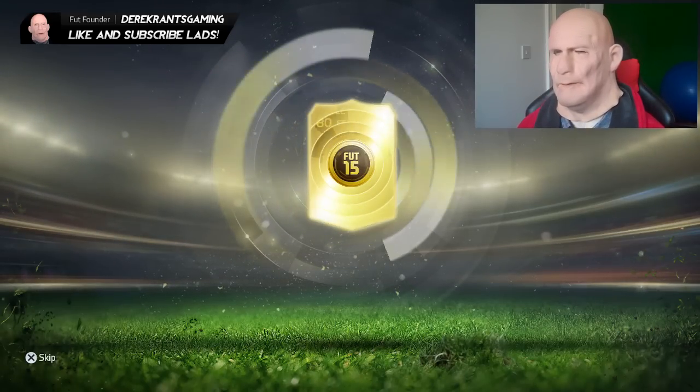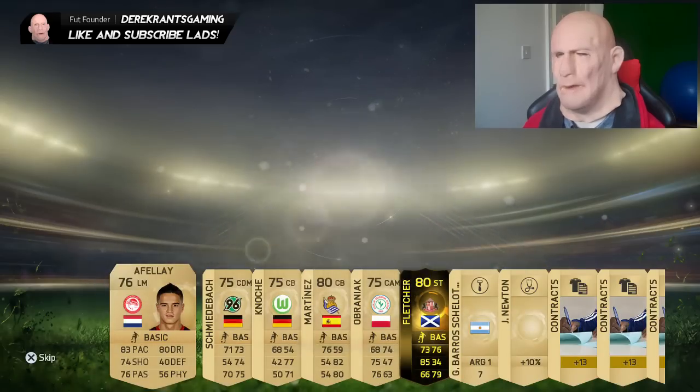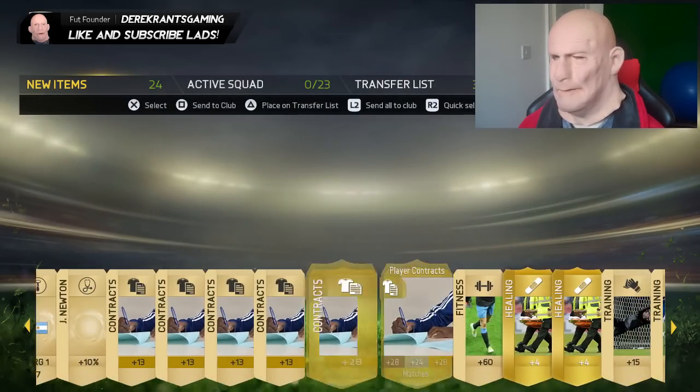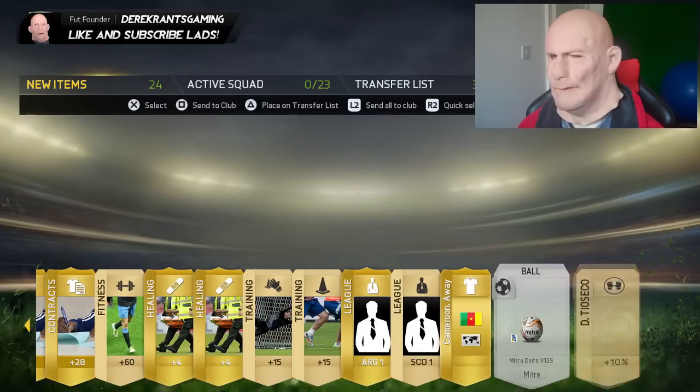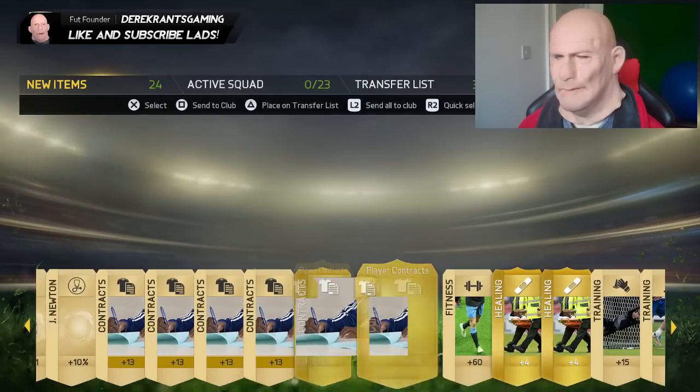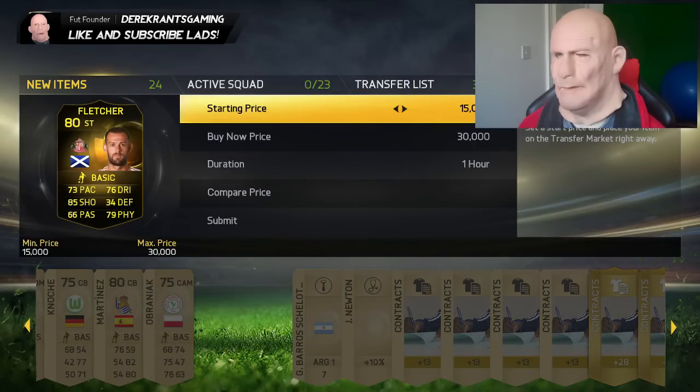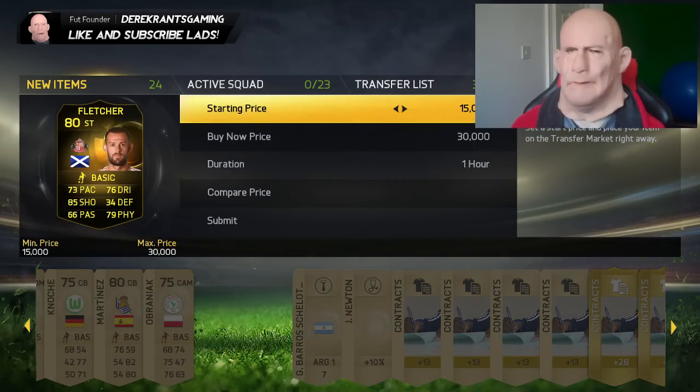Here we go guys, this is the last pack! Another inform — we've just got Fletcher! We've got Fletcher, I don't think he's going to go for all that. But another inform is always nice — let's see what he goes for, probably 15 to 30k as well.